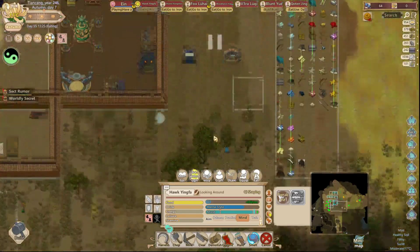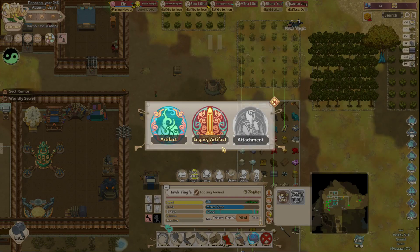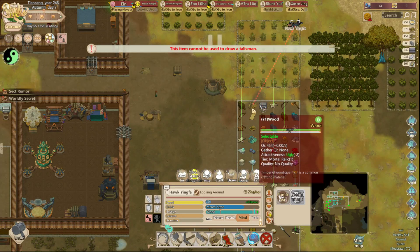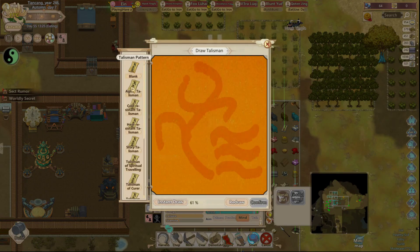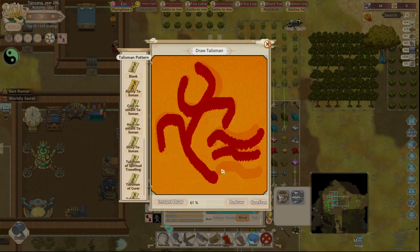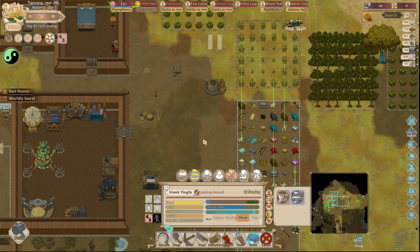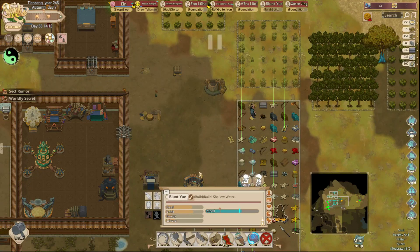I bet that means I didn't craft those. Draw. There we go. Wait. I thought I turned you and Vera off - did I get blood instead? I did get blood instead. There you are. Alright, I'm just gonna draw one. Blunt, you were here first.